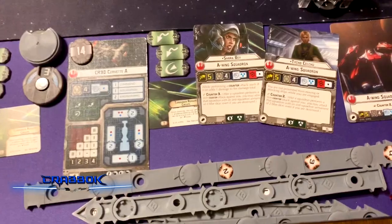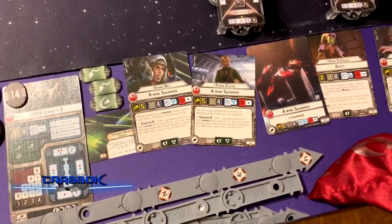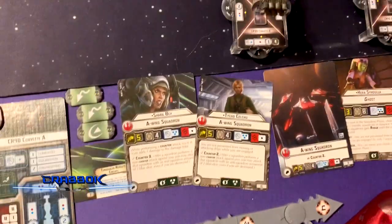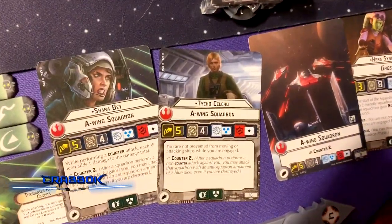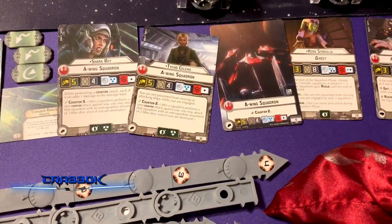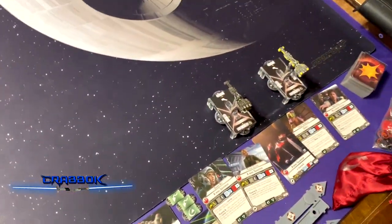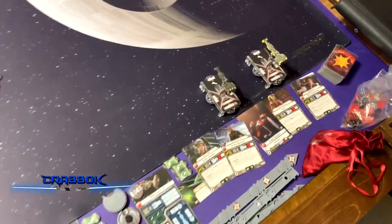He's got Shara Bey — perfect counter to Super Star Destroyers — and A-Wings. Sabjip! So Shara Bey and Tycho, and three generic A-Wings. Then Hera and Han, some expensive squadrons. Really glad I've got Kallus to deal with them.